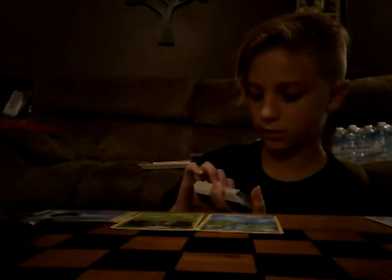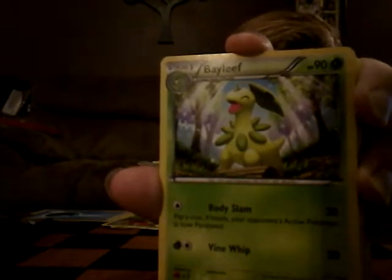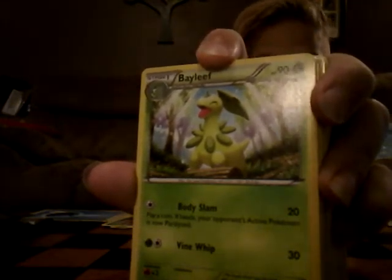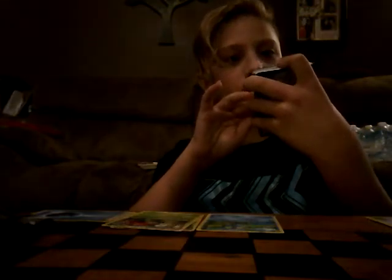Greninja, water Pokemon. So Lilligant — it's an evolution. Boohoo does 20 damage and Leaf Flies 30, you can make that higher. I haven't gotten any OG Pokemon yet. 80 health. Nice. Next — Bayleef, another leaf Pokemon. Body Slam 20 damage, Vinewhip 30 damage, 90 health. And it's an evolution from Chikorita.